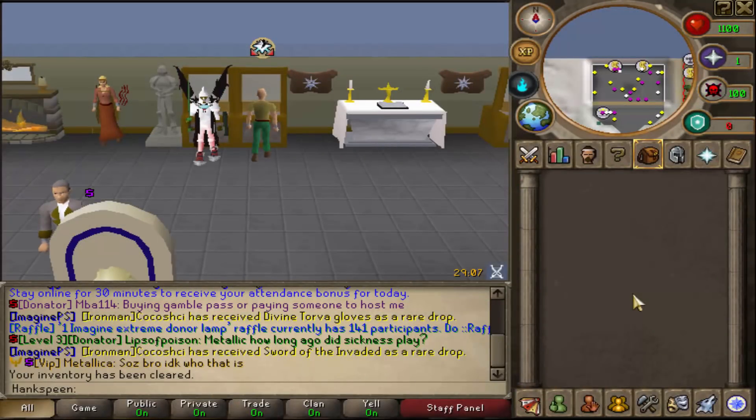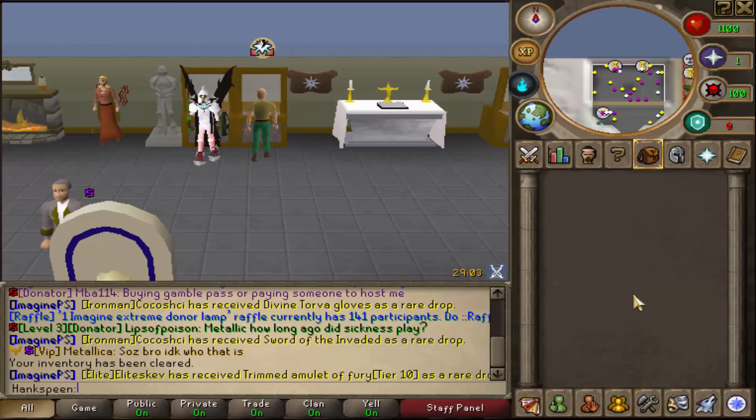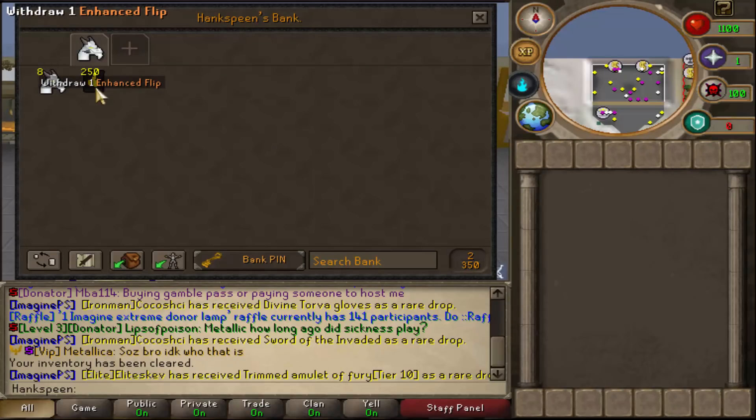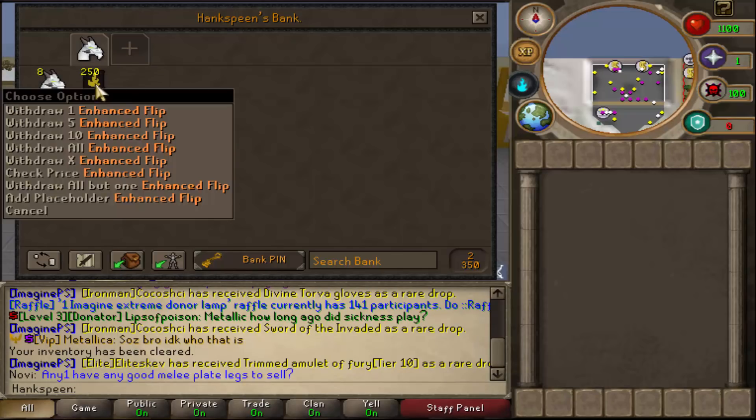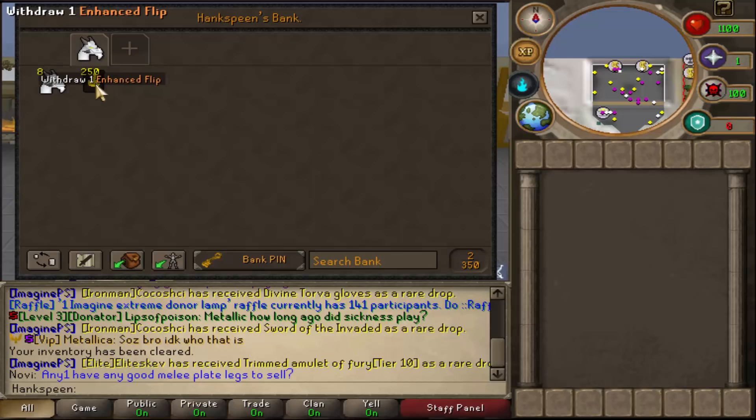Hey, what's going on guys? Jonas P.S. here, and today I'm back with a brand new video. Today we're back on Imagine PS8, and we're going to be taking a look at the new card flip system. If we go to bank here, as you can see, we have 250 enhanced flips. There's two versions: the normal one and the enhanced flips. These are worth $2, and the normal ones are worth $1. So this is worth around about $500 in total, and we're going to be opening 250 of these.